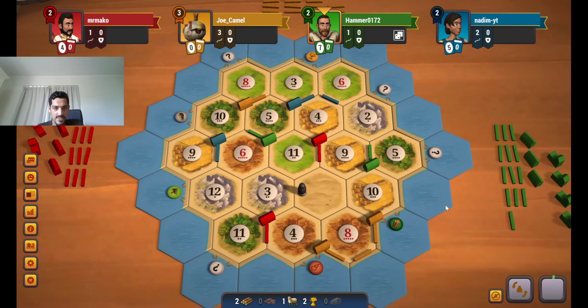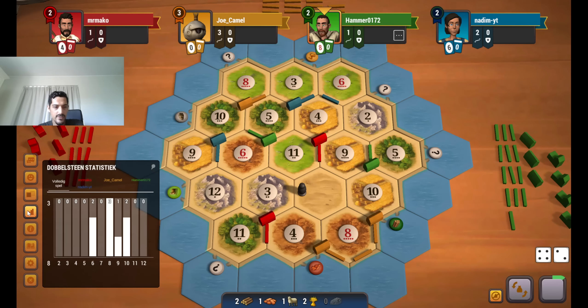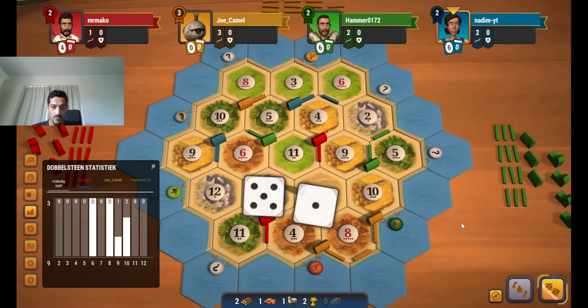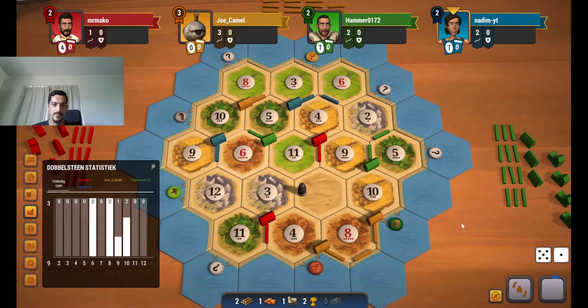So we just have to wait for the 6. There it is. You don't have the resource to settle here, right? Yeah, you don't have the wood. I'm pretty happy about that — if the 5 had rolled, I think he would have had this spot. You do roll another 6 for good measure. I could road settle on the 6, 2, but I think getting on the 6, 4, 2 is better.